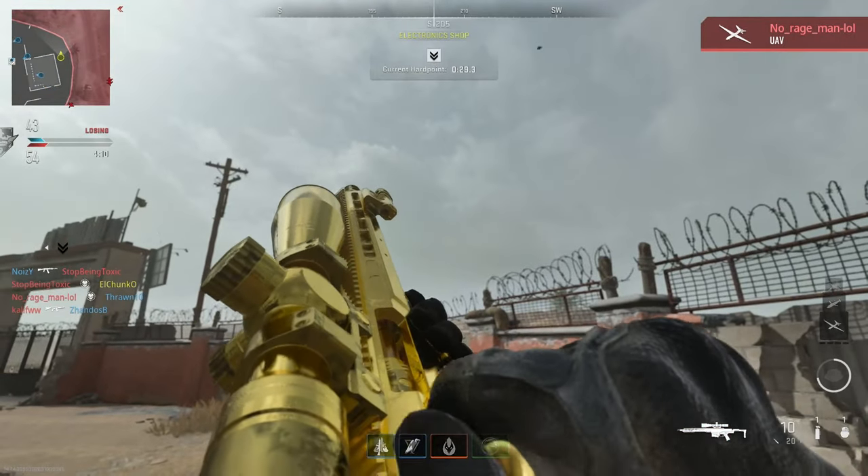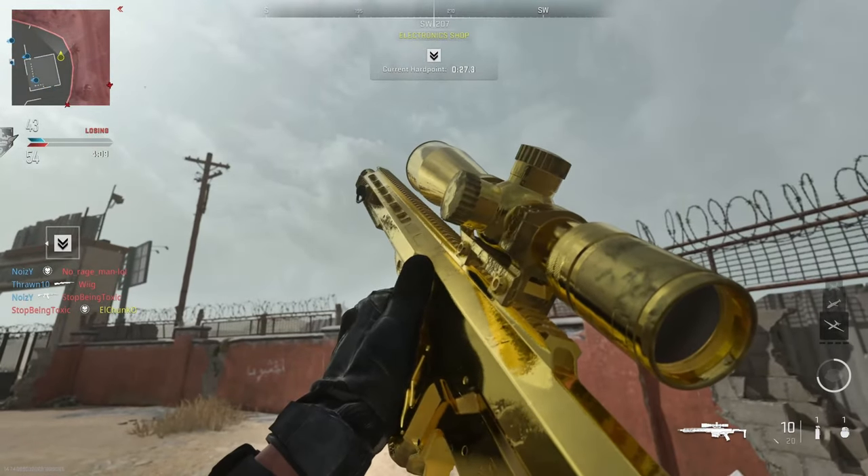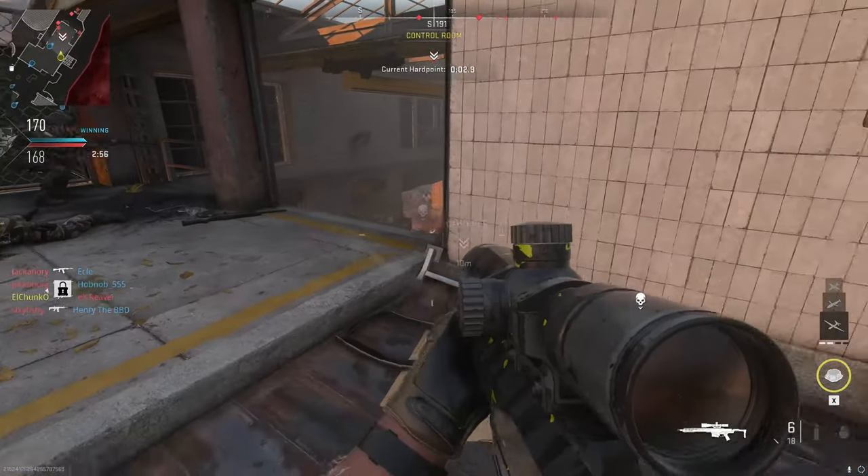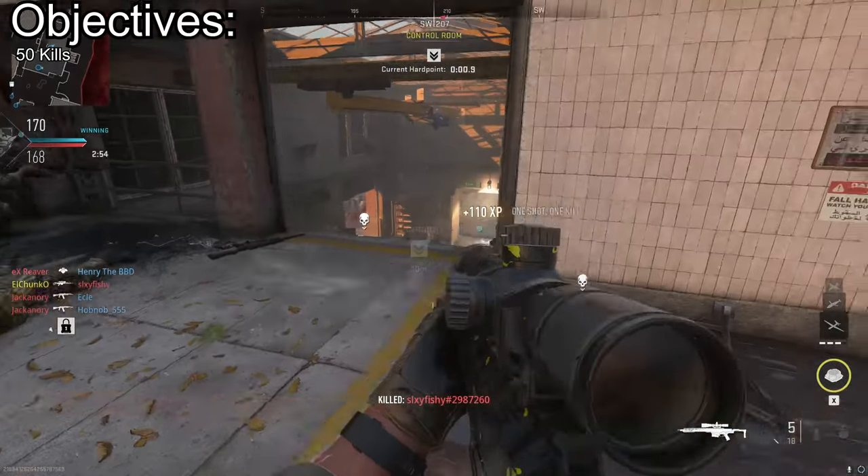If you want to unlock the gold camo for the MCPR Sniper in Modern Warfare 2, this video is for you. This is the fastest, easiest way to unlock the gold camo for this gun. The objectives to unlock these camos are as follows: 50 kills and 2 kills within 10 seconds.